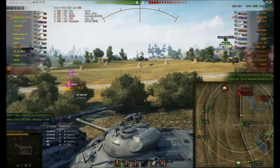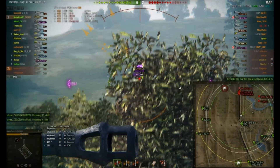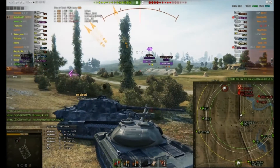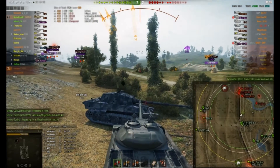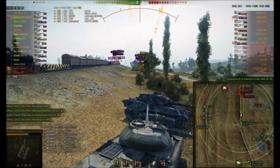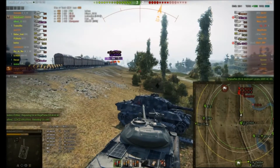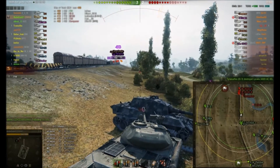He's bouncing shots left, right, and centre — he's got enemy all around, he's in a little bit of an advanced position. Bounced off the AMX and look at the shots bouncing everywhere. If you can hide your lower plate in this thing you can have a field day — it will bounce shots.